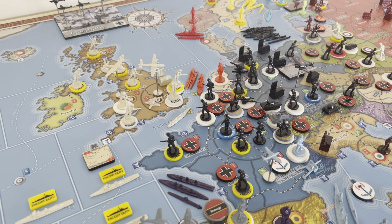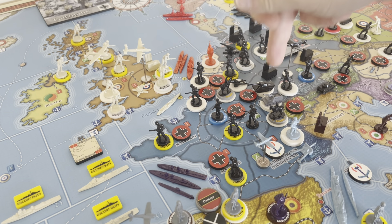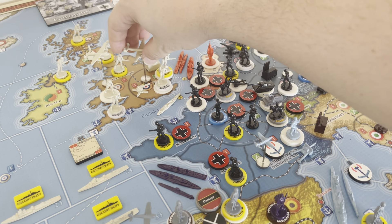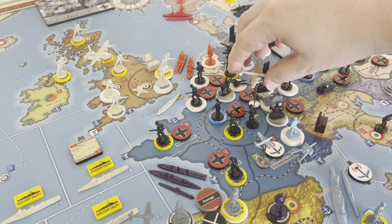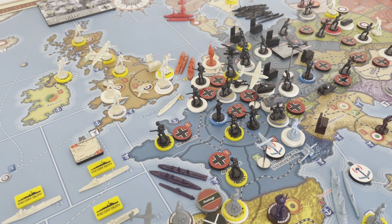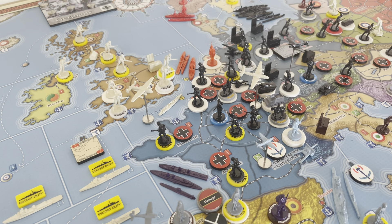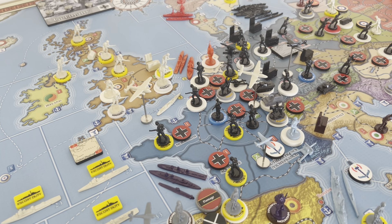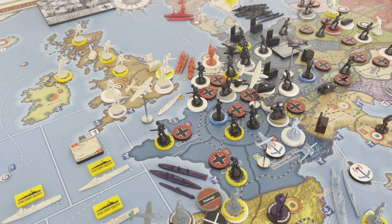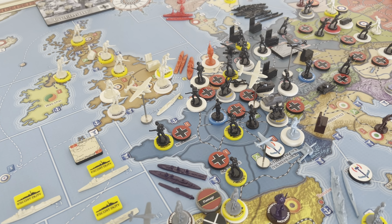Let's go to our only combat move, which is here in France with this strategic bomber. We're going to carpet bomb Alsace — one, two, three — so we get three dice at two or less. I'd also like to put this medium bomber on Maritime Air Patrol here in C-Zone 25. So we actually have two combat moves. Other than that, I don't really see anything else, so let's roll the three twos.